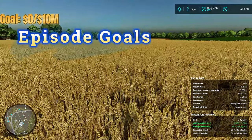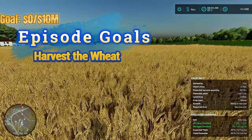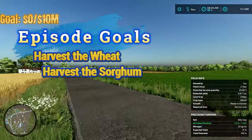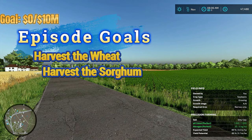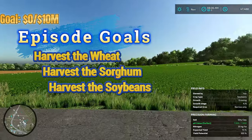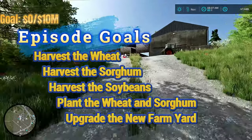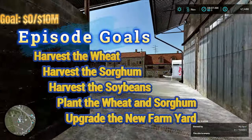For this episode, our first goal is to harvest the wheat — this field is ready to go. After that we're going to move over to our sorghum field, which is also ready to be harvested. Through this episode we'll play a couple of months and also harvest the soybeans, since those should be ready soon. Then we'll mulch the fields and replant wheat and sorghum. Our final goal is to do some upgrades around the new farmyard. With that, let's hop in the harvester and get started.